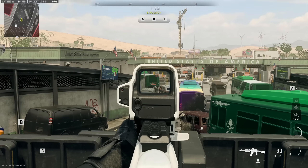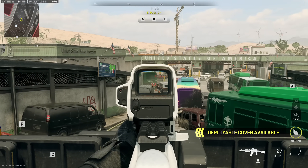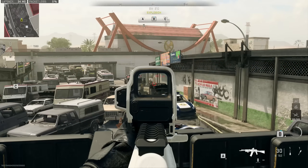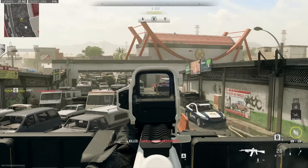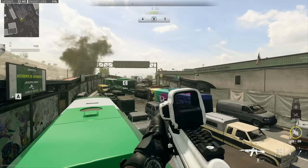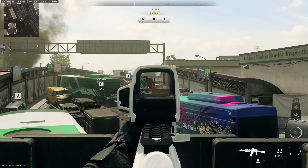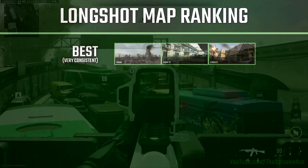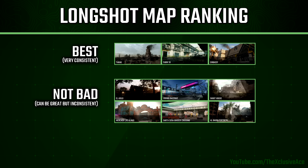Now let's talk about maps, because map selection is very important for long shots. Here's my personal ranking. My top tier long shot maps — where I always swap to my long shot class — include Taraq, Farm 18, and Embassy. Farm 18 isn't massive but has quite a few good long shot spots and tends to have a lot of traffic. Taraq is self-explanatory, and Embassy has really consistent traffic on the road side with all the vehicles.